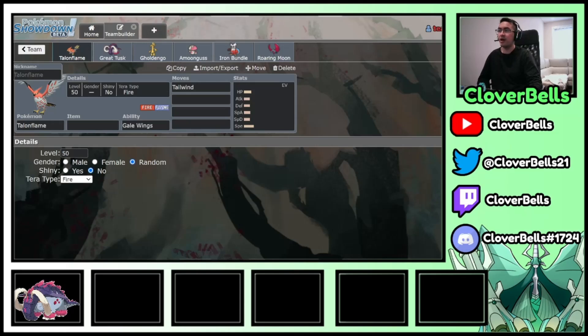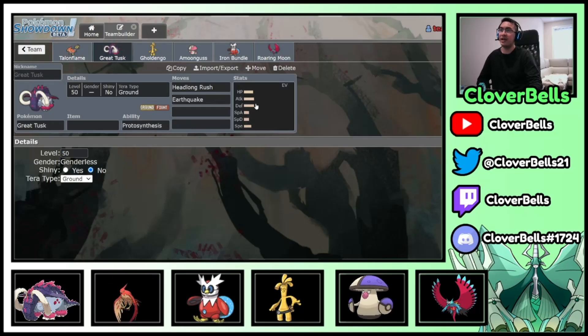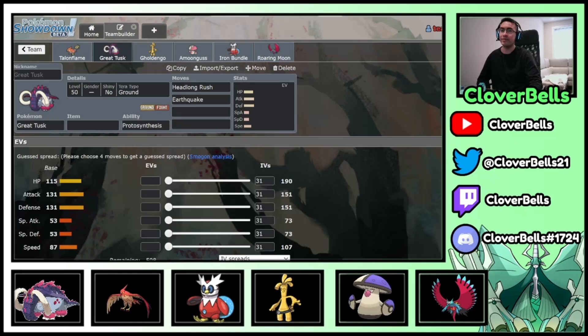So the six are: Great Tusk as your physical sweeper, Talonflame for Tailwind support, Gholdengo as your special sweeper, Iron Bundle as a special closer mainly for Icy Wind and Freeze-Dry against opposing Roaring Moons and Great Tusks, Roaring Moon for big physical sweep in the endgame, and Amoonguss in the back for redirection support or Trick Room games. It's very flexible — you can do Iron Bundle-Roaring Moon leads or Talonflame-Great Tusk leads.